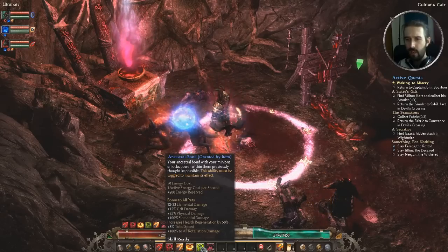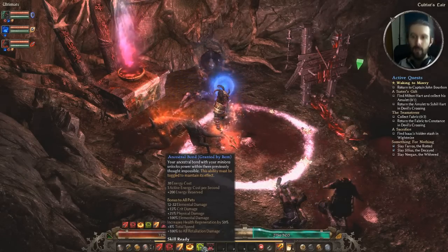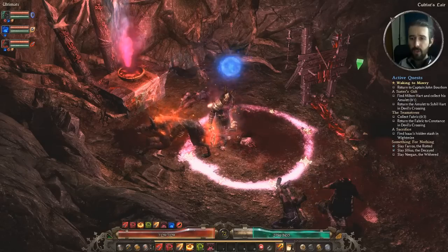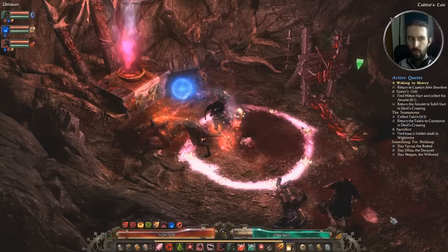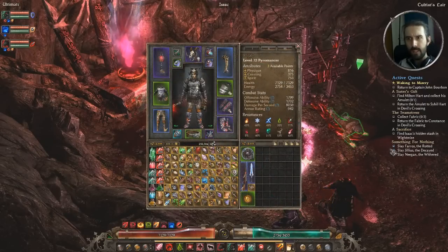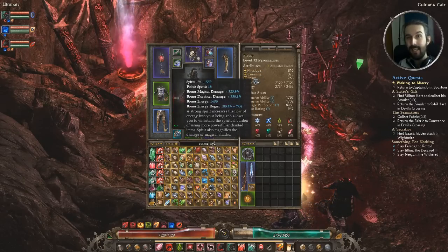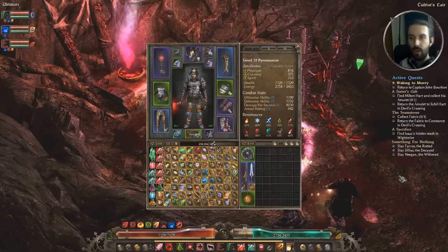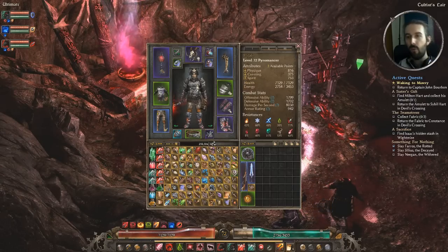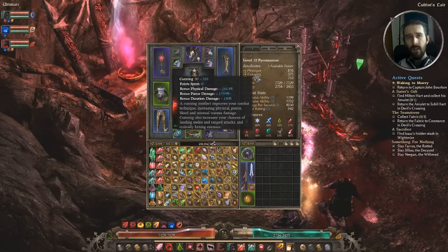On my other skill bar, the only one here is Ancestral Bond which comes from our relic. It gives pets a whole bunch of benefits: elemental damage, crit damage, physical damage, elemental damage percent, increased health regen, increased total speed, and increased retaliation damage. Several skills are all coming from pieces of gear, which we'll cover in two sections' time. As for attribute point allocation, I've currently got 53 points in Physique, none in Cunning, and 18 in Spirit — roughly following my three-to-one ratio rule.